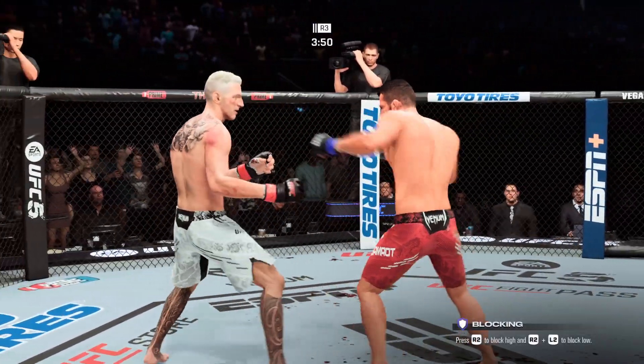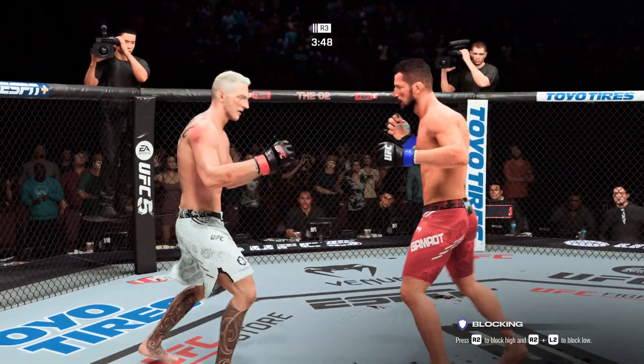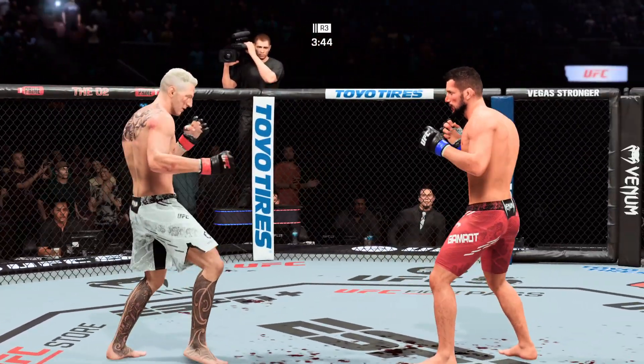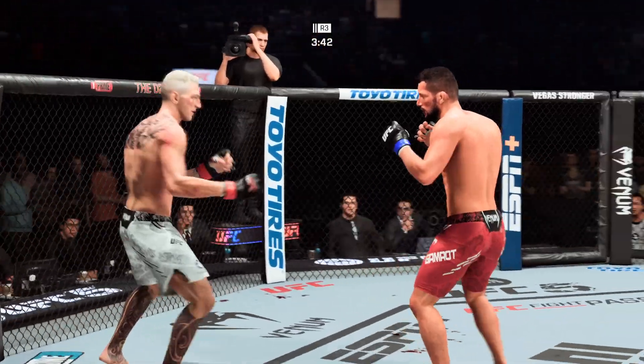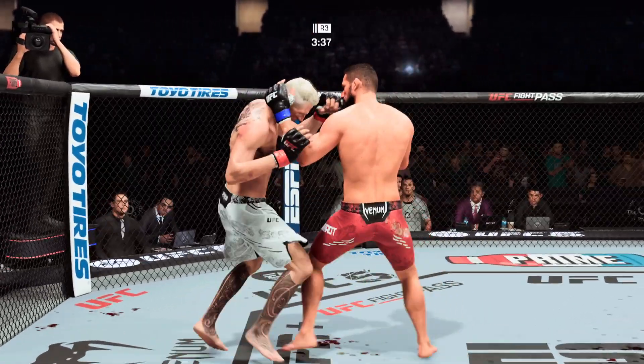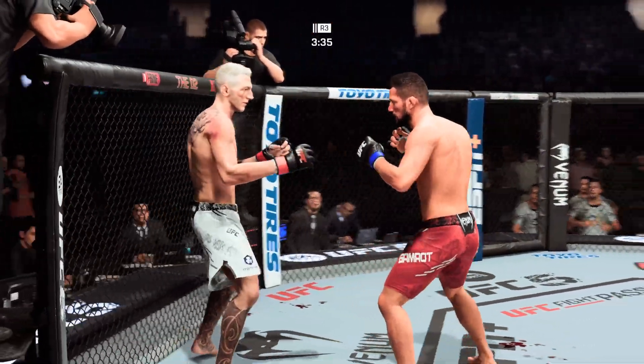Lands the right punch and follows it up with a nice left hand — nice sequence there. Head kick lands. Huge block there. He's separating the clinch.